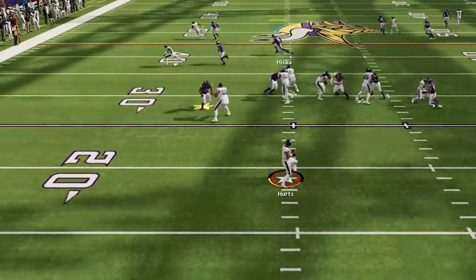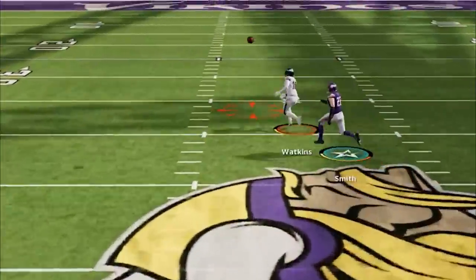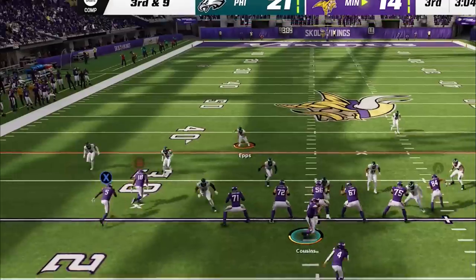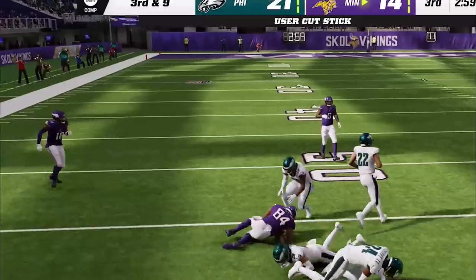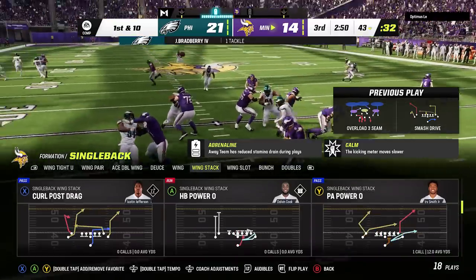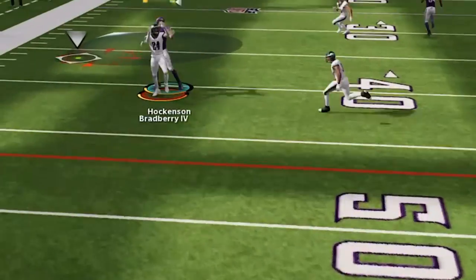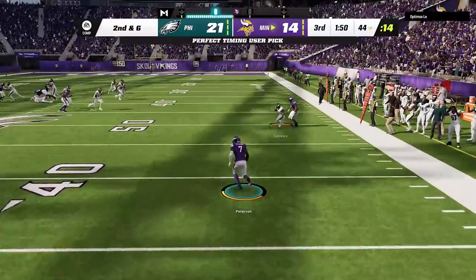He gets the ball after half also, and we get him into a quick third and ten before he bombs it against my best secondary player, Harrison Smith, who is way too slow to keep up with Quez Watkins. Back on offense, I see he is still watching for that corner route on the smash drive play, so I hit the tight end over the middle to keep him honest. I'm still learning this offense so it's kind of new to me, and on the next play I get a little too creative thinking the Steeler drive will work the same way to the tight end side — turns out it does not. But we get the ball back as old man Pat P comes up with the interception.